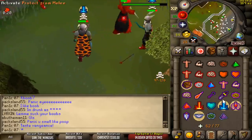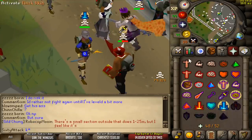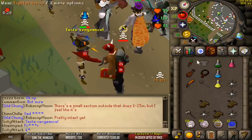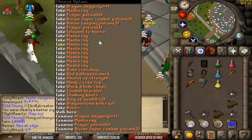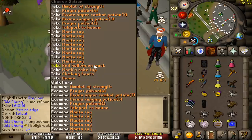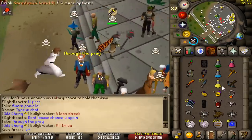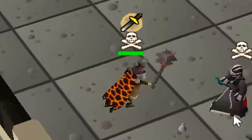Did we kill him? No, we didn't. What the hell? That was so confusing, I thought I killed him. I killed him through Protect Melee. Poor lad — if he was on Protect Melee, I wouldn't even be mad, like it's kind of a fair fight then. Thank you for the box. The loot is pretty much nothing, but we got a red Halloween mask. Kind of cool.